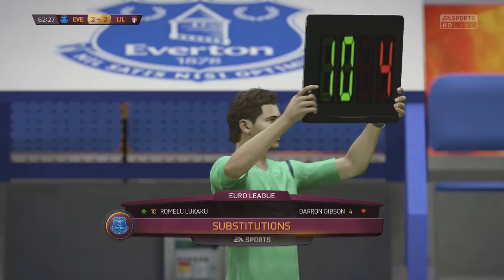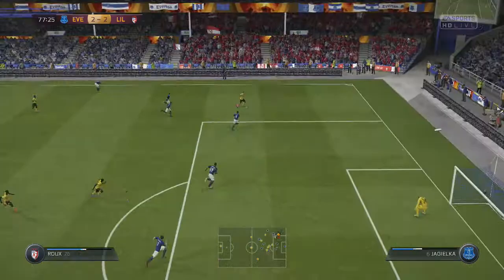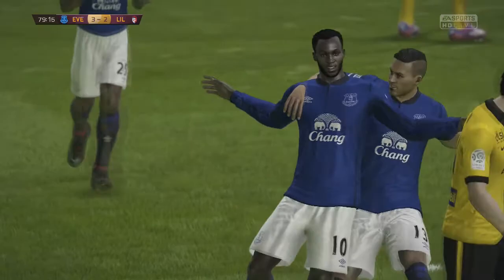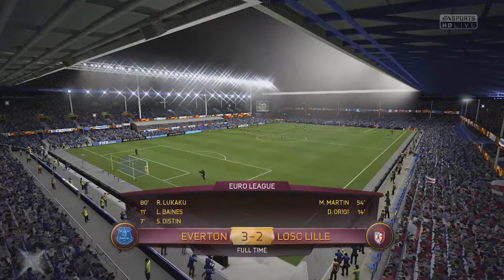Lukaku comes on for Darren Gibson as we switch to a diamond formation with both Selk and Lukaku up top. Late in the game, the ball falls back — good job from Naismith, he runs out of defense. Selk waits for Lukaku's run over the top. Lukaku, in his first game back from three weeks of injury, finishes to put us back in the lead. We dropped two goals quickly, but we came back — great job from us to grab that goal.